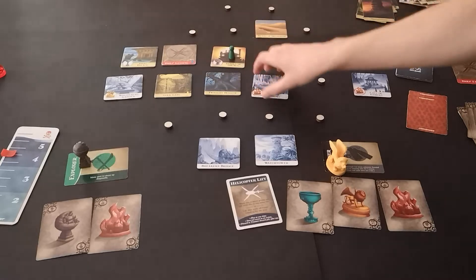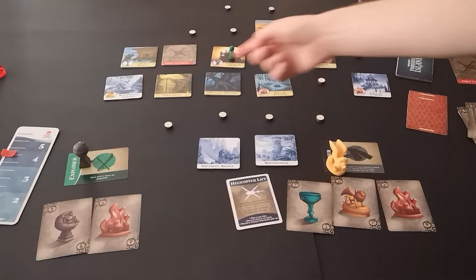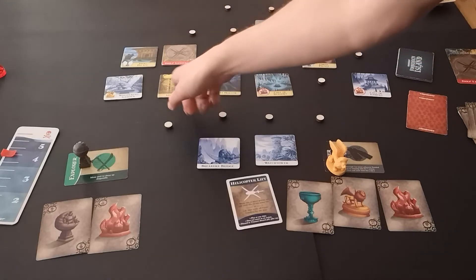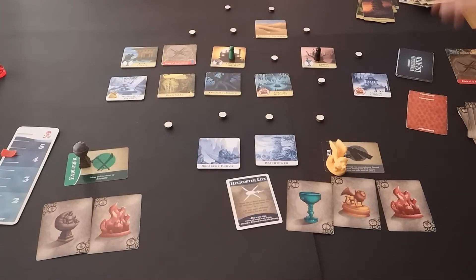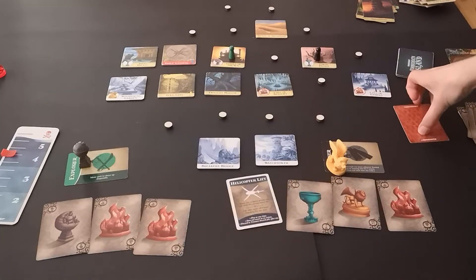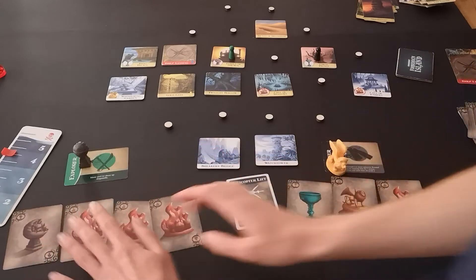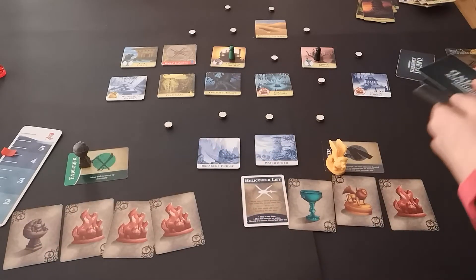Explorer's turn: shore that up, shore that up. There's probably not much point in them moving from where they are — they're covering six tiles at the moment. I think they're just going to stay where they are. We drew fire and fire, so the Diver needs to get to them to give them a fire card. We need four more flood cards.